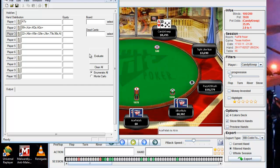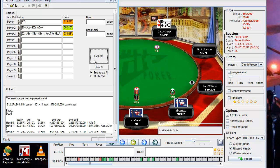So we're going to hit Evaluate. As you can see, the way our hand stacks up against these other hands shows that we have about 21.5% equity against what we perceive to be the hand ranges of our opponents.